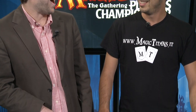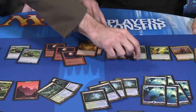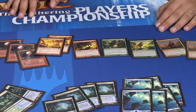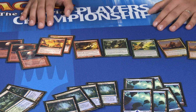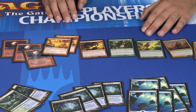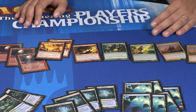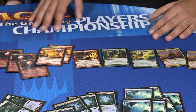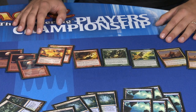We've got two Pyroclasms — good for hitting Geist of Saint Traft, which is a problem. There's one Ancient Grudge, one Krosan Grip, and one Nature's Claim. How did you decide on that mix? Affinity is actually a good matchup by itself, so I want cards like Nature's Claim and Krosan Grip that are also good against the mirror when they bring in Threads of Disloyalty, good against Splinter Twin, and sometimes Storm plays Pyromancer's Ascension. So you just want some additional removal to interact with those.